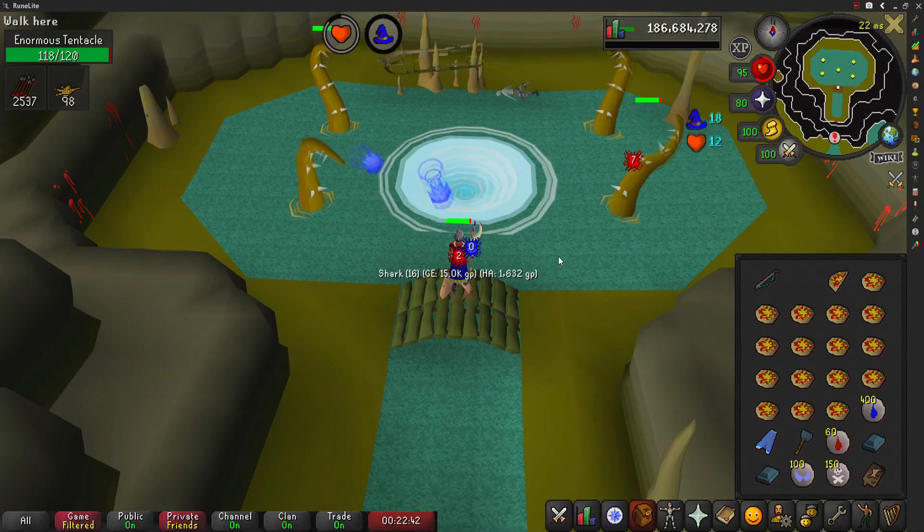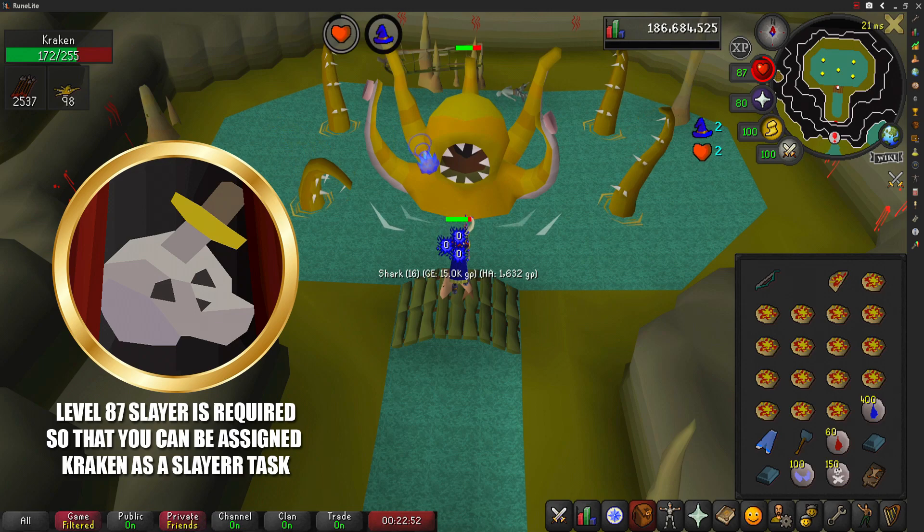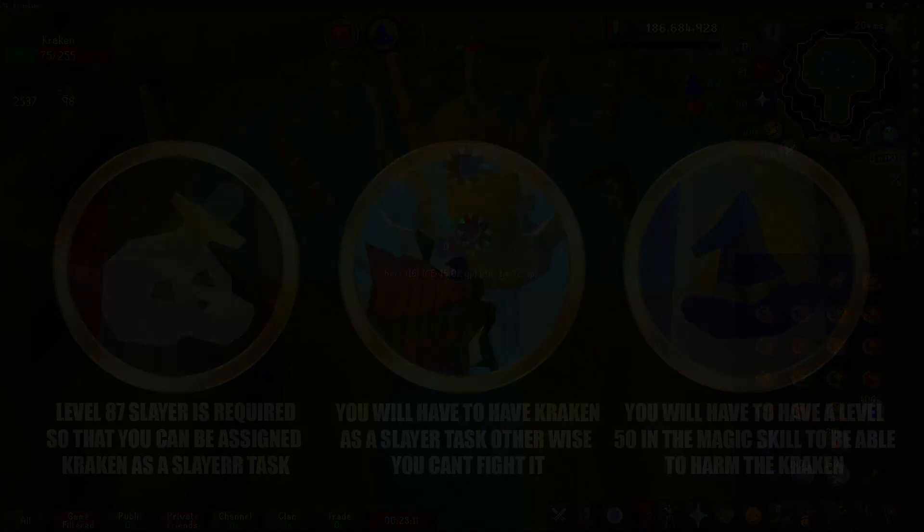The requirements to do this method are the following. You will need level 87 in the Slayer skill so you can be assigned to slay the Kraken. You will also need a Cave Kraken slayer task to fight this boss, as it is a slayer-locked boss. Finally, to harm the Kraken you must have at least level 50 in the Magic skill.